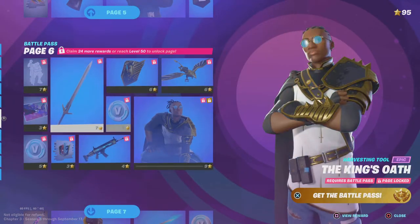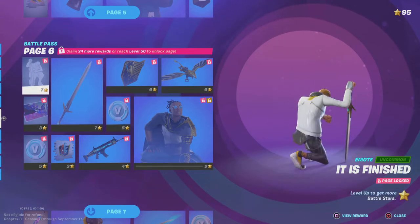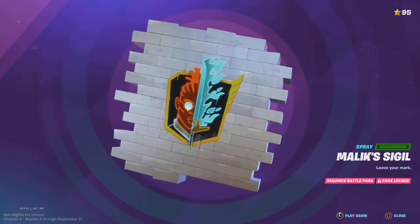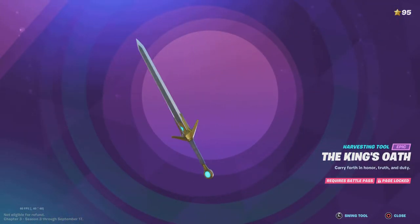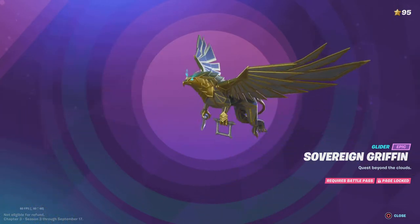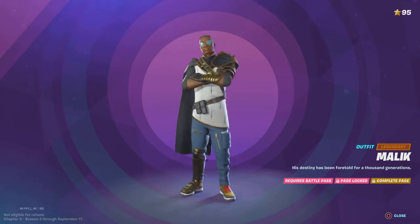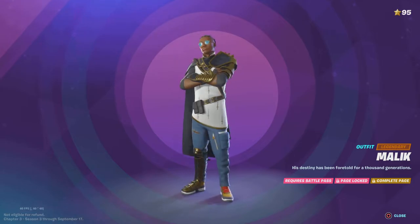You've got another banner icon. It's page six so it is finished. We've got our loading screen, you've got some V-bucks, got this - that's quite cool actually. The wrap's quite cool as well. Sketch - the king's oath: carry forth and honor to duty. And then you've got this skin - Malik, I don't know how to say it, but it's really cool actually.